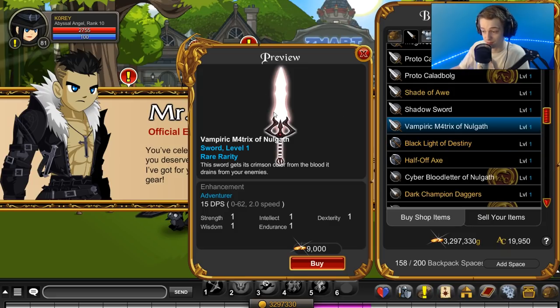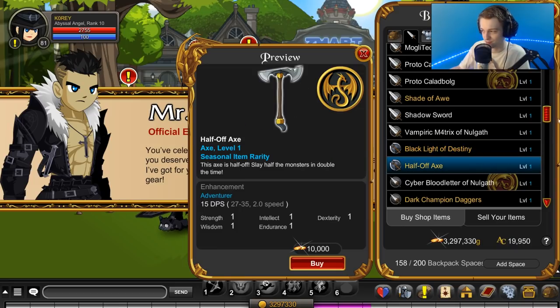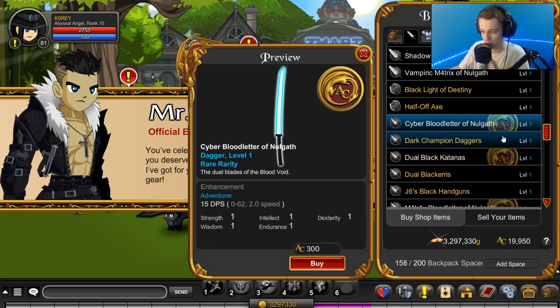Vampire Matrix - that looks pretty sick. 9k gold non-member though. That's going to be a really common item that everyone's going to have. Now that - that's a sick item, we're definitely picking that up. Cyber Blood Letter of Nogath.